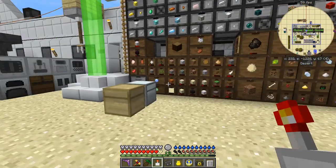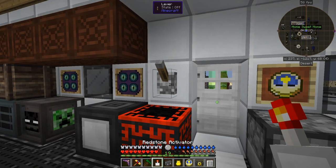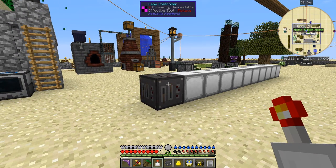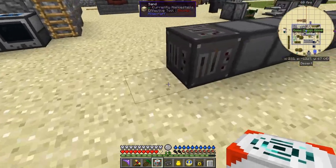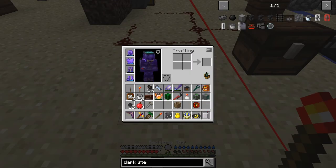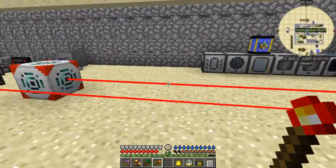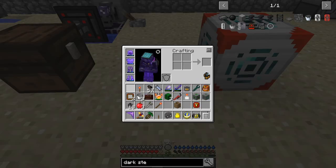I can give a redstone signal to things with this. Going in here with the door — right clicking it opens it and the same from the other side, giving a redstone signal. It's not a latch so it's like a button. With the basic redstone interface, you put it down at a distance, take the redstone tool, and it points somewhere. Shift right clicking links it, then you activate it so it's pointing to that target.